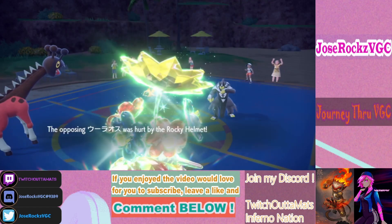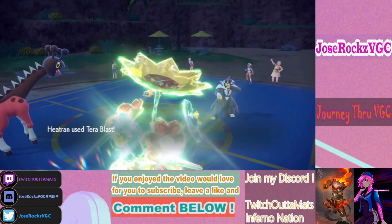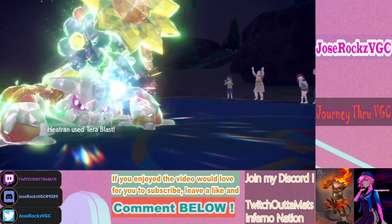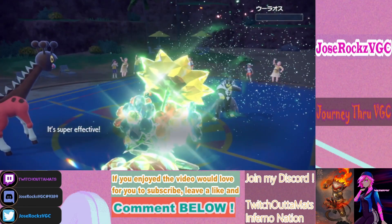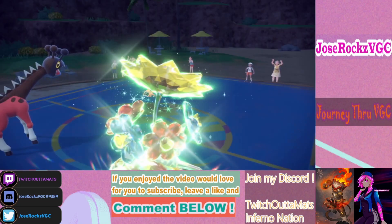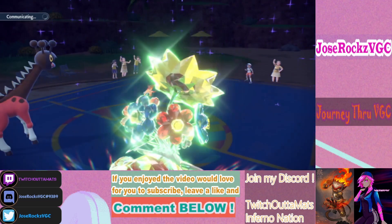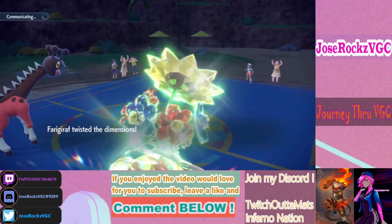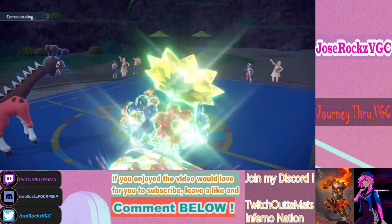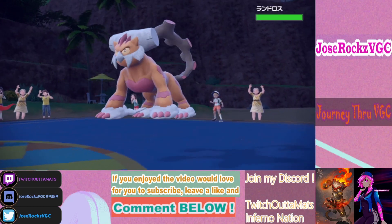Beautiful! Now we can't really hit Chien-Pao for much damage on the field, but he's locked into Choice — he was willing to trade Farigiraf for his Urshifu. If I'd switched into Rillaboom there, I would have eaten an Overheat, but that worked out perfectly. Running Overheat does have that 90% accuracy so it can miss.